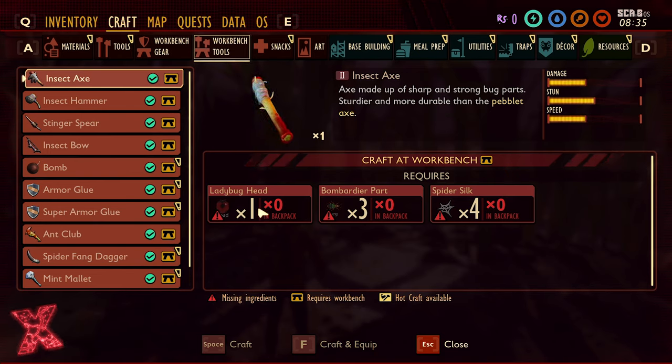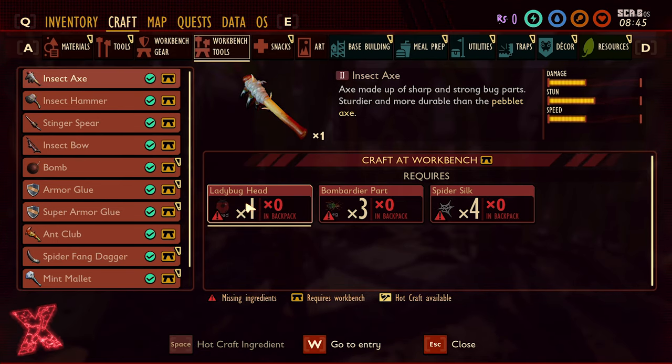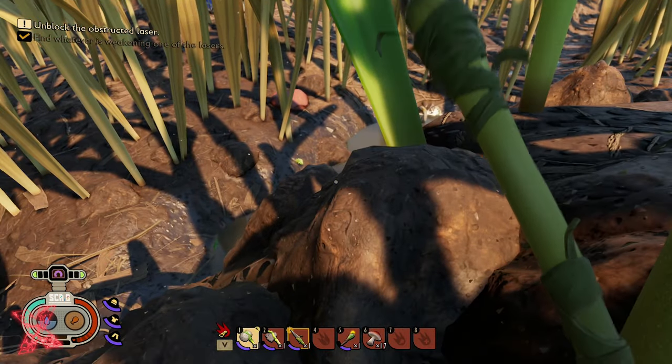For the insect axe you're going to need a ladybug head, a bombardier part, and spider silk. Spider silk you can probably get without having to kill any spiders if you're clever about it, but for the bombardier part and ladybugs you're going to need to kill some beetles and ladybirds, so you'll need some weapons first. The only part you need to analyze to unlock the engram — the blueprint to make it at a workbench — is the ladybug head.